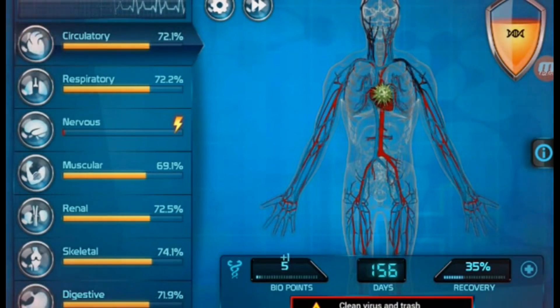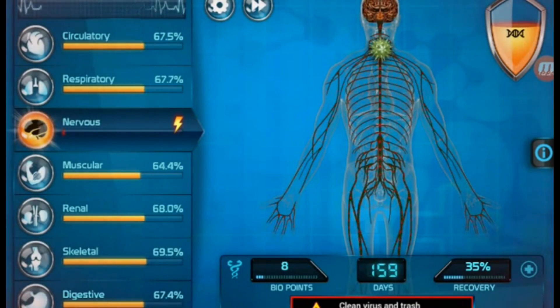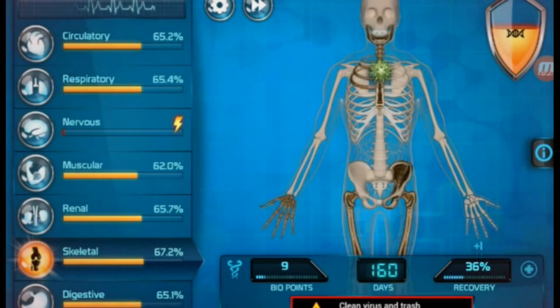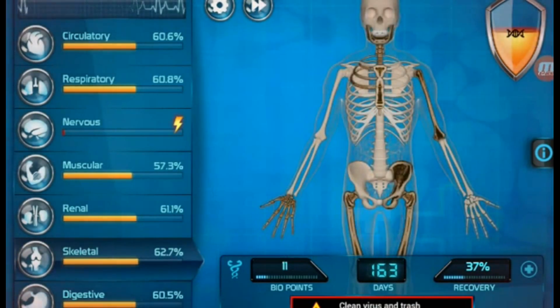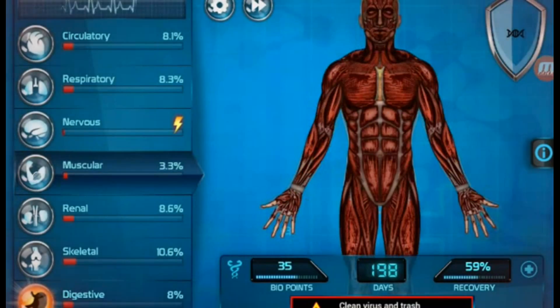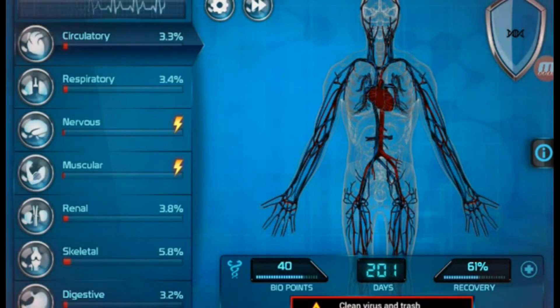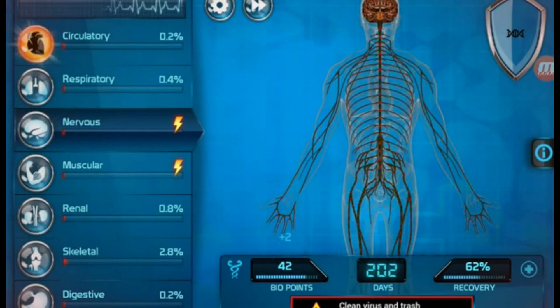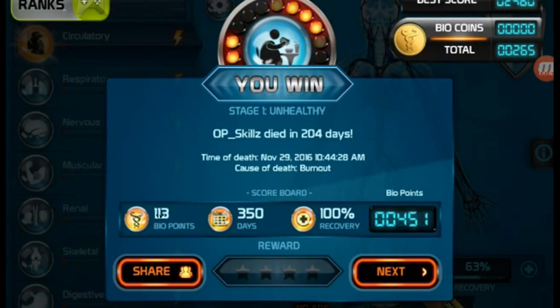He's already dying anyway. And look — there's the skeletal system. That looks so bad. Alright guys, we are almost there. Almost everything is completely shut down. His entire body is pretty much gone. And yep, there we go — everything shut down. You win! Stage 1, Unhealthy. LP Skills died in 204 days. Time of death is November 29th, 2016 at 10:44 AM.